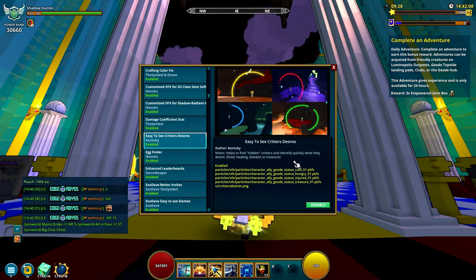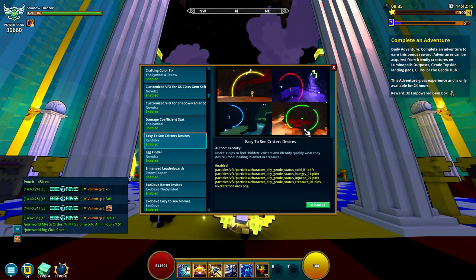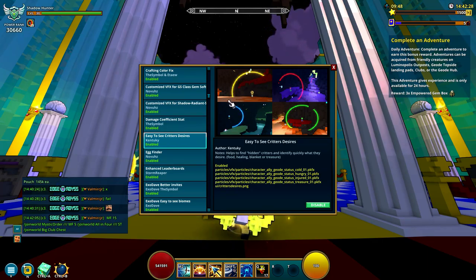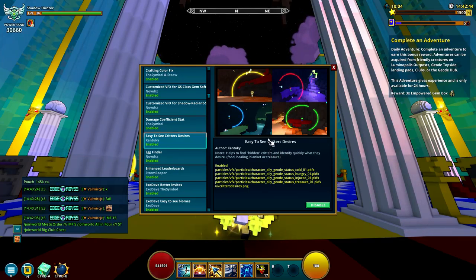Next is Easy Sea Critters Desires, which shows a ring around all the different critters in the Geode Caves. It's much easier when things are crammed into some corner. It's an amazing mod if you're doing a lot of Geode Caves work. You can way more easily see these creatures, and it's a great mod — basically a standard if you're doing caving.